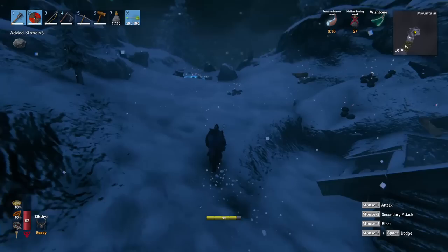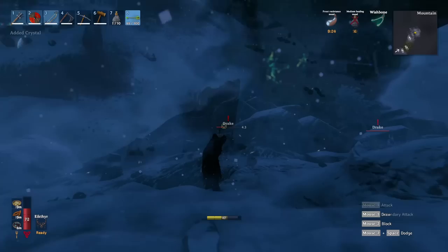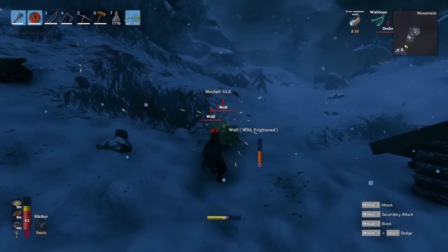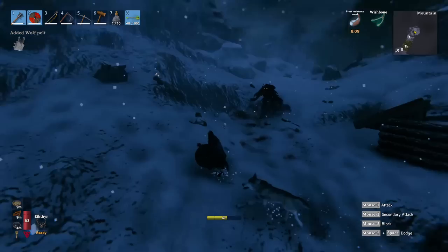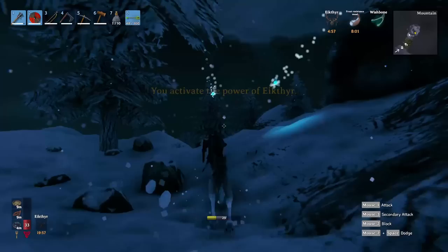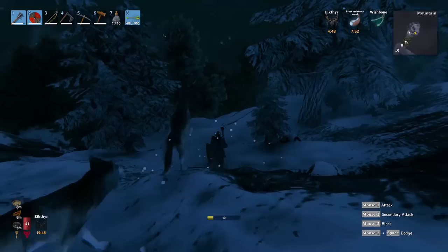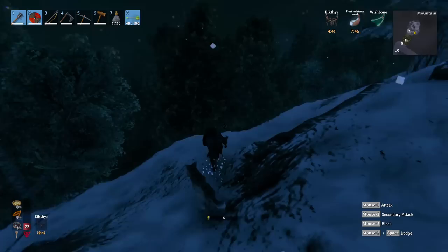We're getting everything valuable and then making a portal to get out. Oh, that's a Fenring - that is not cool, I don't want to be here anymore. Don't go here at night - that's the number one rule of this area. I don't know where the Fenring is, I just need to get away.